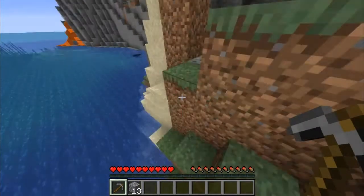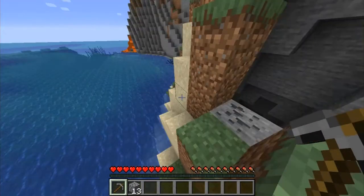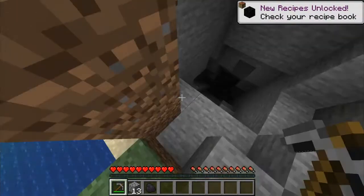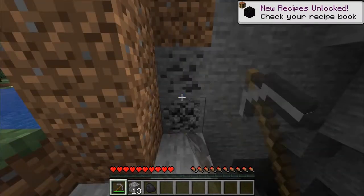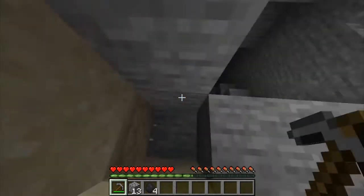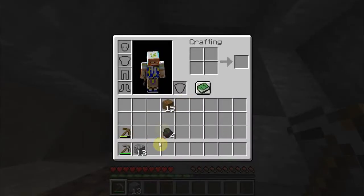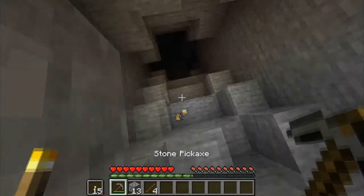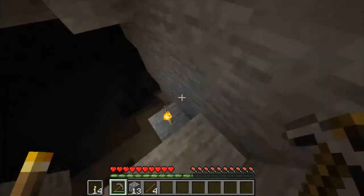A bunch of cobblestone will be good with a cobblestone generator — that's how we're gonna do it. I don't have sticks, so I'm just gonna make a few torches. Put that there — now I've got a few torches and I'm ready to go mine in here.